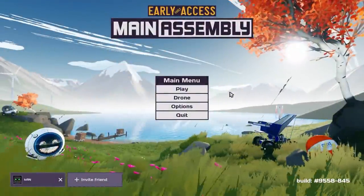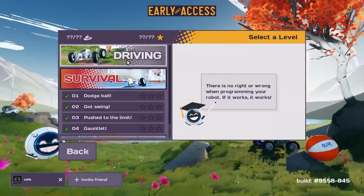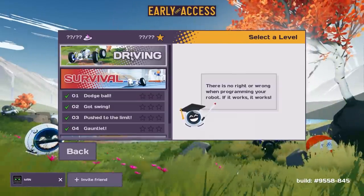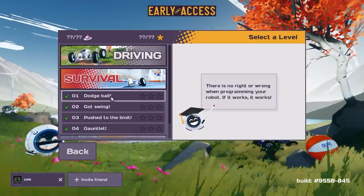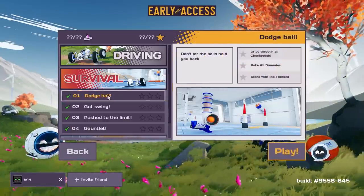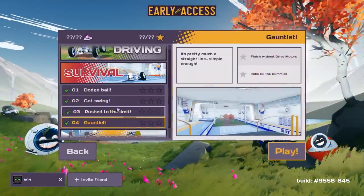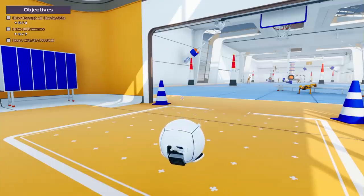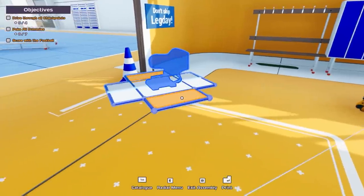What's up guys, my name is Con and we're back today with Main Assembly. Today we're going to play dodgeball — we beat all the driving challenges last time. Unfortunately I screwed up and deleted my driving robot, so we're going to have to build a whole new robot from scratch. This one's just dodging some swings. I feel like we're going to make one vehicle that's super slick and can do everything: drive through all the checkpoints, poke all the dummies, and score with the football.